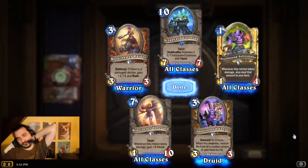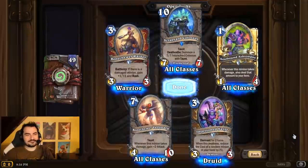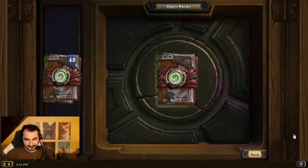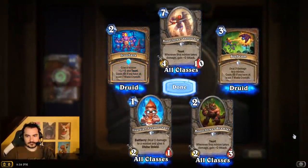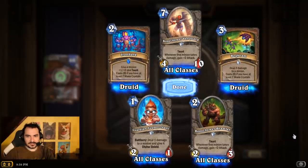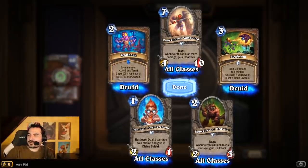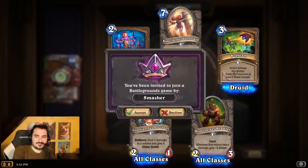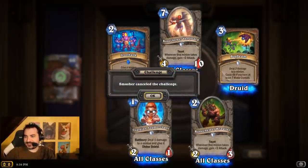Soulbound Ashtongue — 1 mana, 1/4 neutral. That's OP. The elemental in Serpent Shrine Cavern you're thinking of was called Tainted Spawn of Hydros — yes, and they were really annoying, weren't they? And it did look exactly like that. Nailed it.